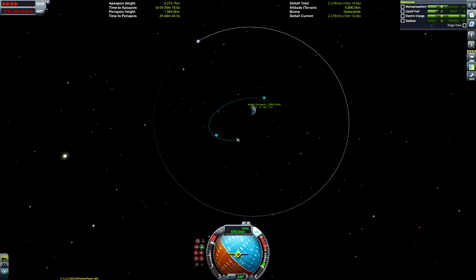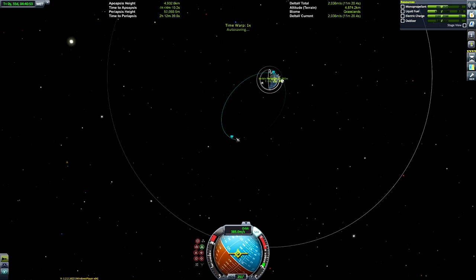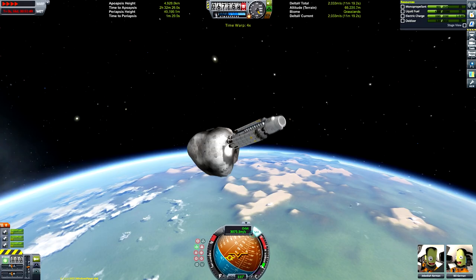We have a lot of surplus delta-v so I'm not really worried about where I'm executing the de-orbit burn — I'm just going to do it. We'll burn retrograde and bring our periapsis down nice and low, but not too low.